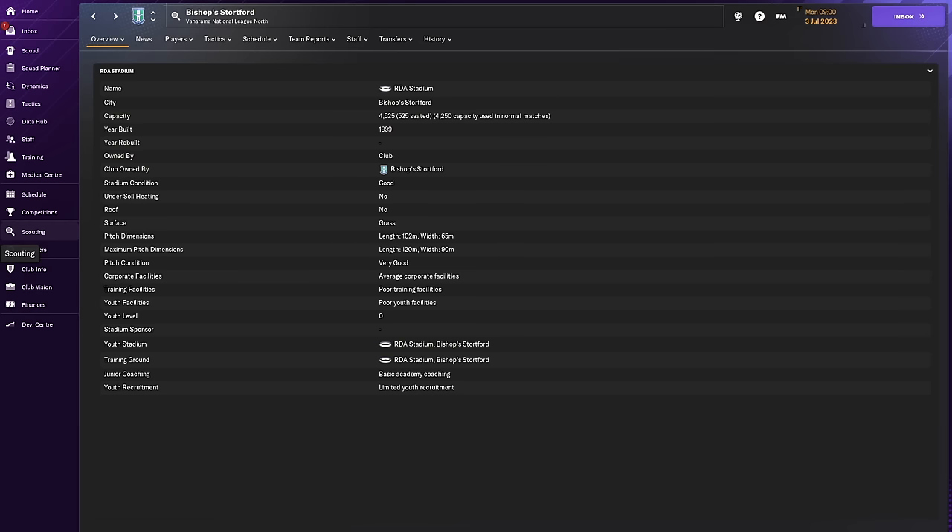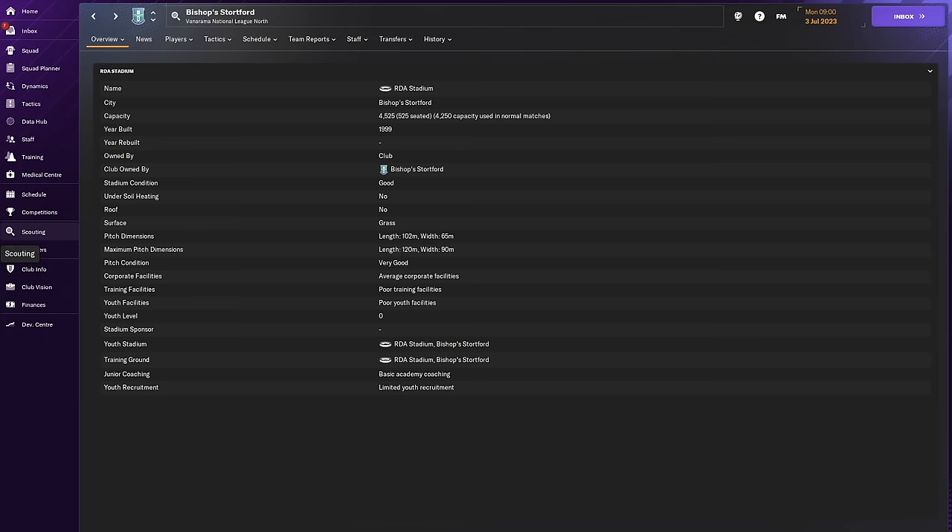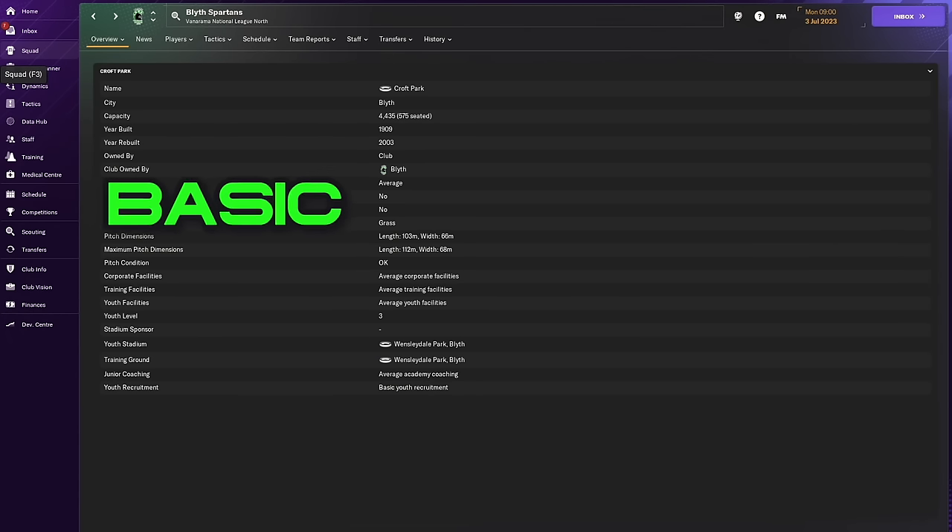The only trouble is the same word indicates a different score depending on which aspect of youth facilities we're looking at. For example, having junior coaching described as basic is the lowest possible level and may mean our coaching is only 1 out of 20. But when it comes to ranking youth facilities, basic is no longer the lowest category and our facilities could be as high as 5 out of 20.